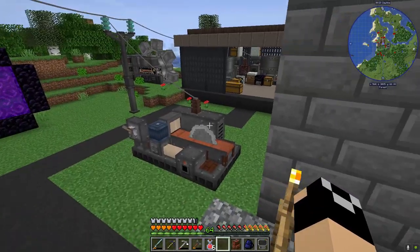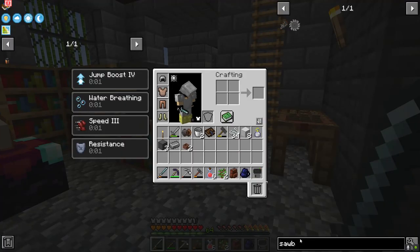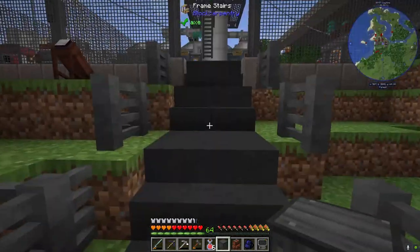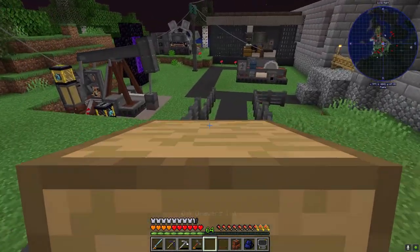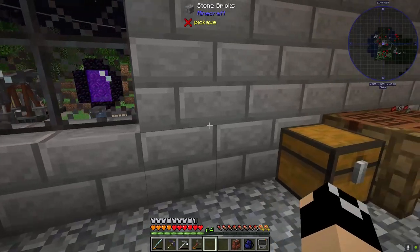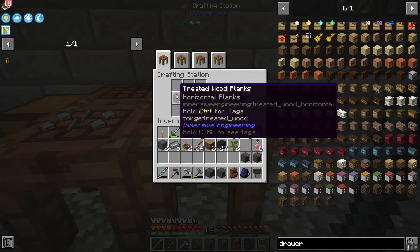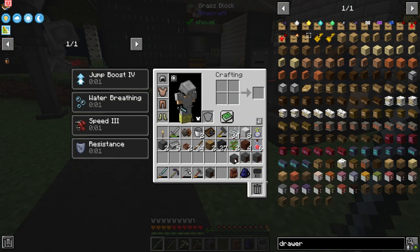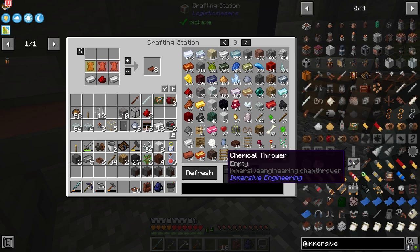We're going to take our botany pots and make ourselves a couple of drawers — one for steel blocks, steel sheet metal, and asphalt concrete. We're going to change out the bitumen drawer and take that back to the base. The other four drawers are going over here with a treated wood front and steel sheet metal around them. Let me get some conveyors — 16 of those — and then an item router.